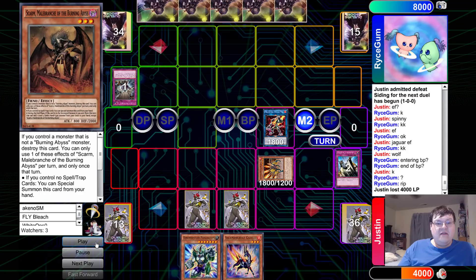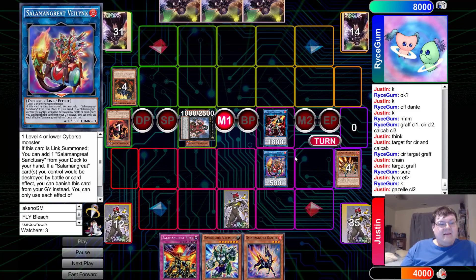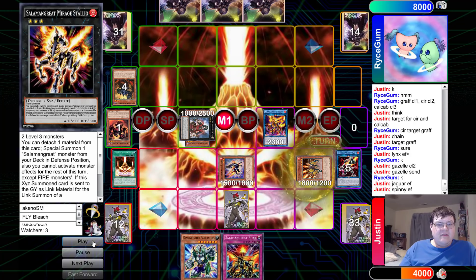Skarm coming down with Graf and Dante, milling some good cards. Call by the Grave gets us back to the next turn, and now we can start playing the game. I'm actually kind of surprised he didn't do this last turn. Sanctuary coming to our hand, milling off, rotating into Heat Leo, special summoning all the friends — Stalio — comboing back up. This is so dumb watching this deck.